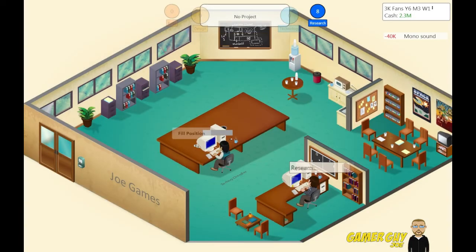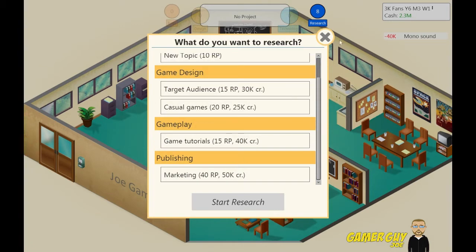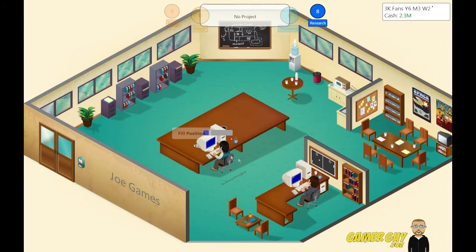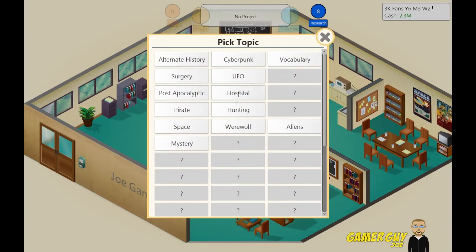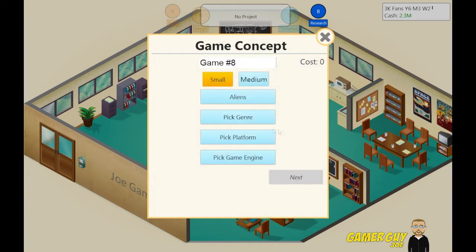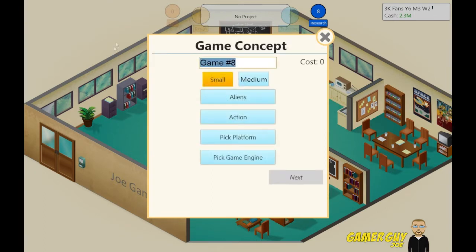Game tutorial would probably be pretty good. We don't have enough research points — okay, I used them all. Develop a new game. Let's make a small game again and let's make an alien action game. It's going to be called... Out of This World. That is so, so creative.